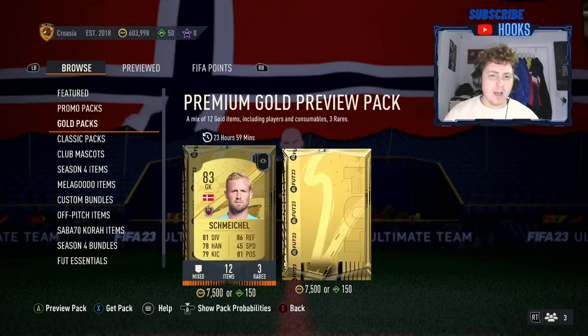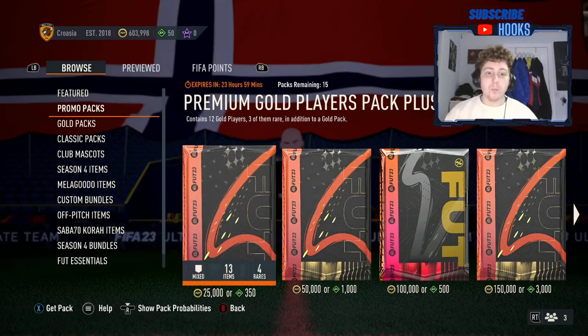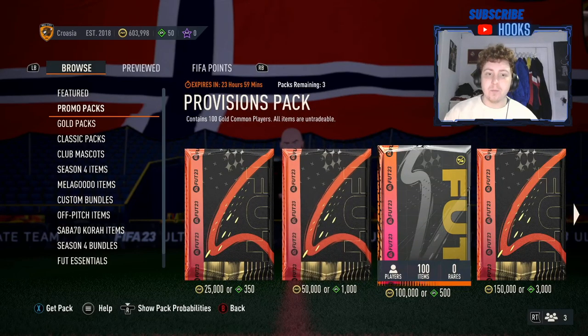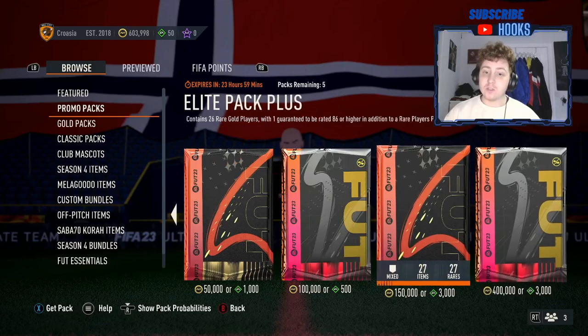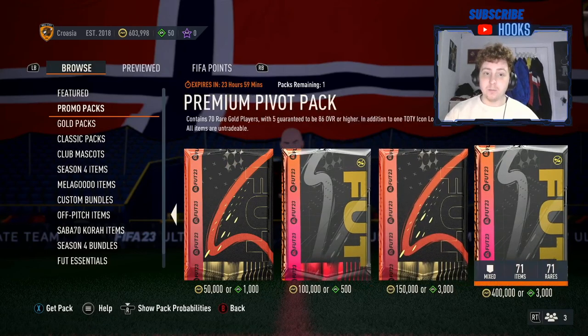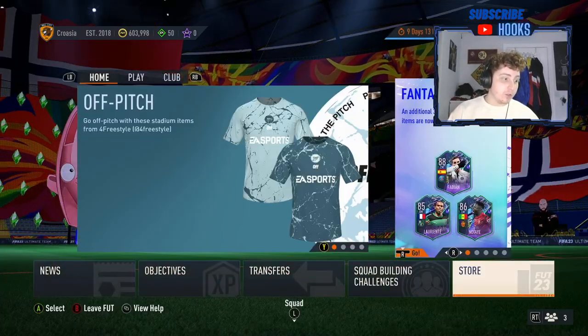I'm not sure about Harry Maguire. Let's take a look at the packs in store. We've got a premium gold players pack plus a winter rare players pack, the provisions pack for 500 FIFA points, which gives you a hundred gold commons. Maybe that means there's some new upgrade SBC available, which would be super good. I'm very excited for that — it would be really cool.